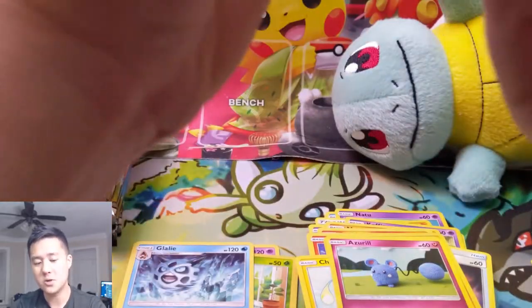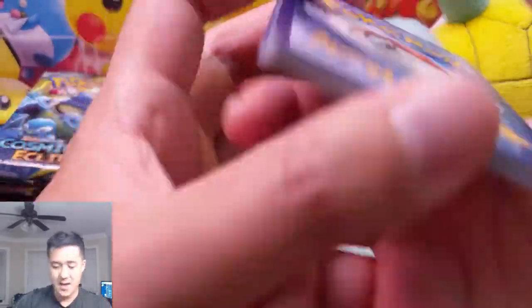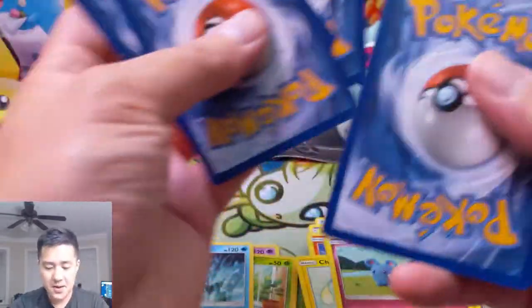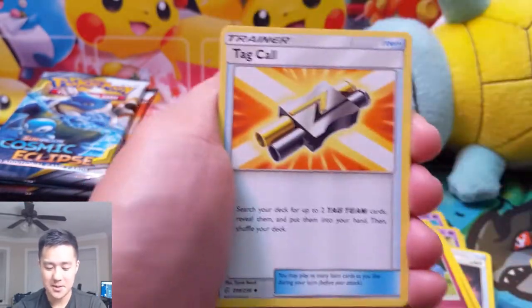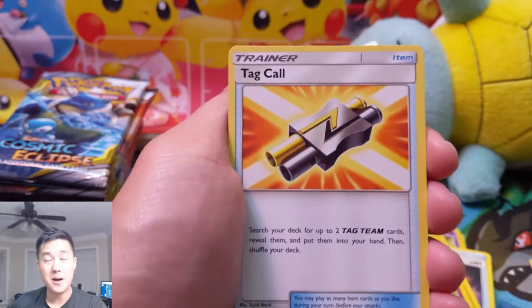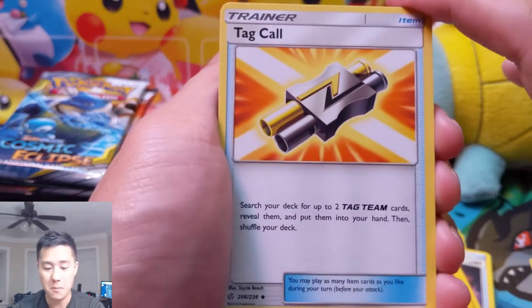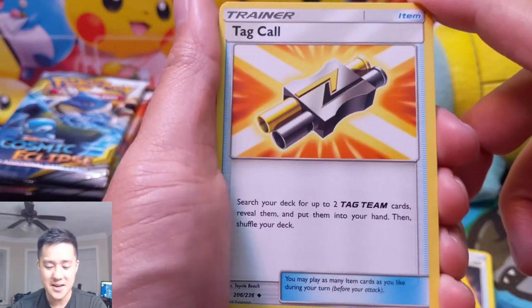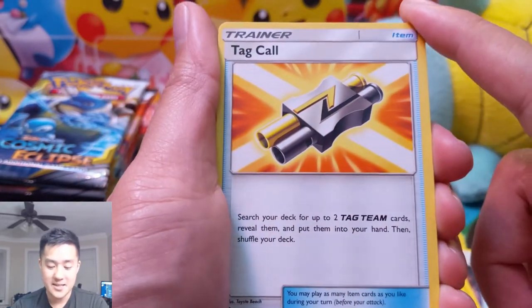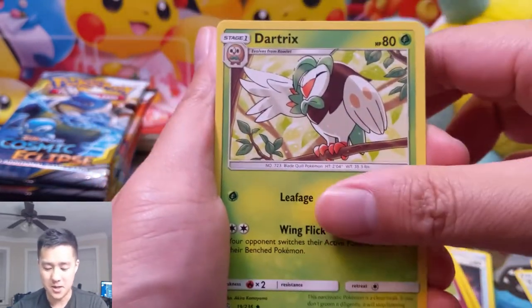If you guys enjoy this video, do me a favor and hit that like button. If you're not already subbed, definitely subscribe as well — especially if you enjoy Cosmic Eclipse. These are just packs we've managed to pick up at the LGS. Coming probably on Monday, our pre-orders are going to start coming in, so we have tons of openings to come. Tag Call — this card is insane. Any time you're running tag teams, this would just be the way to tutor them up, and it's a two-for-one. That's amazing.